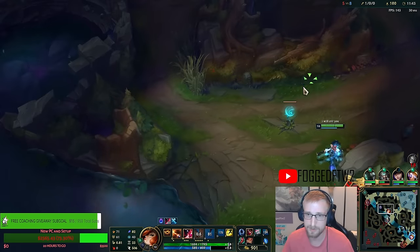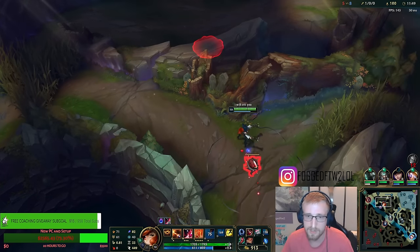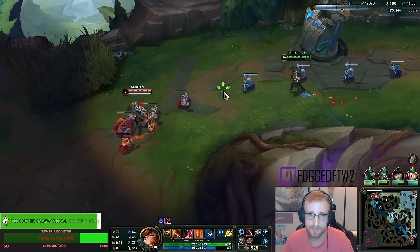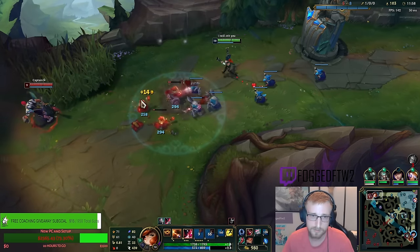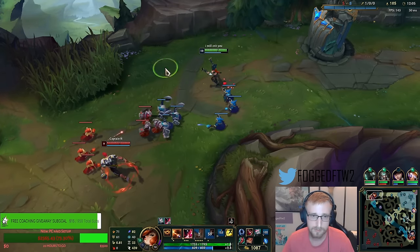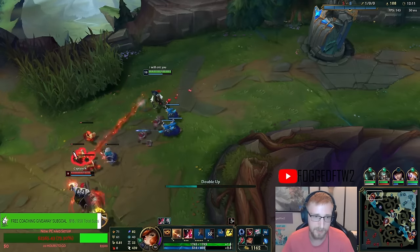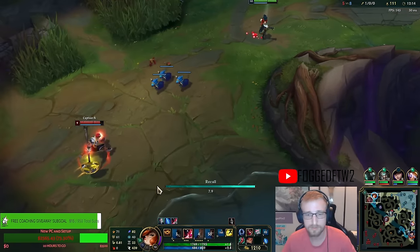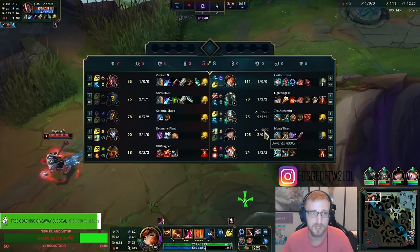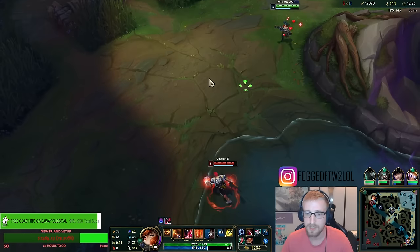Watch out the direction I walk back top lane, as the Darius can definitely mess me up if I take the greedy path. Darius got a kill off a roam, I got a kill off a roam, although I'm about 25 CS up right now. Literally every time he's going up for a CS, I'm gonna poke him. Once I get my Liandry's, maybe that's when I can start getting enough damage to poke this Darius out of lane.